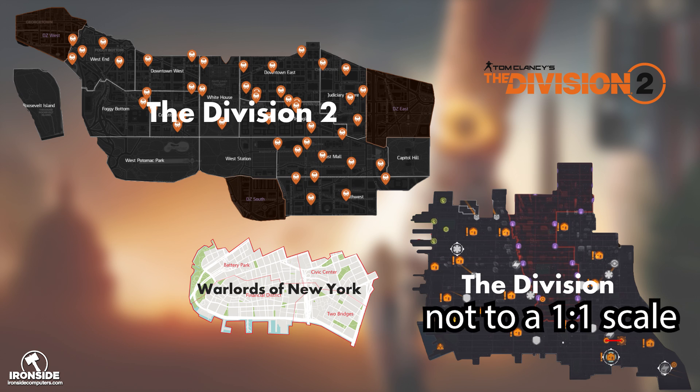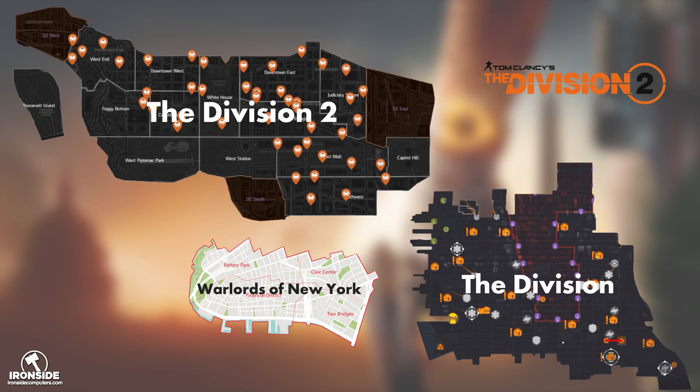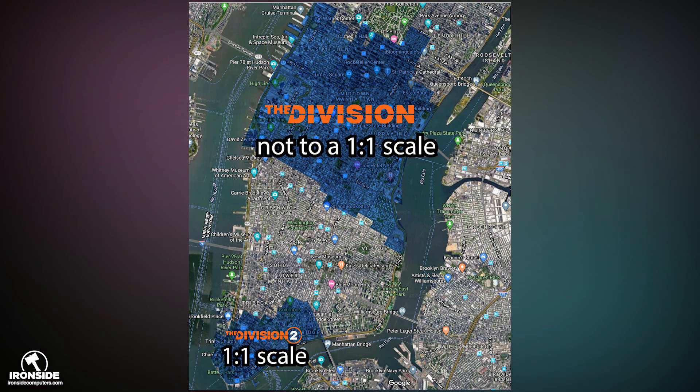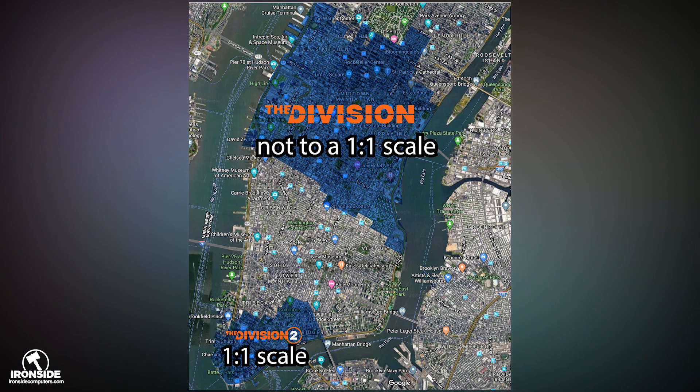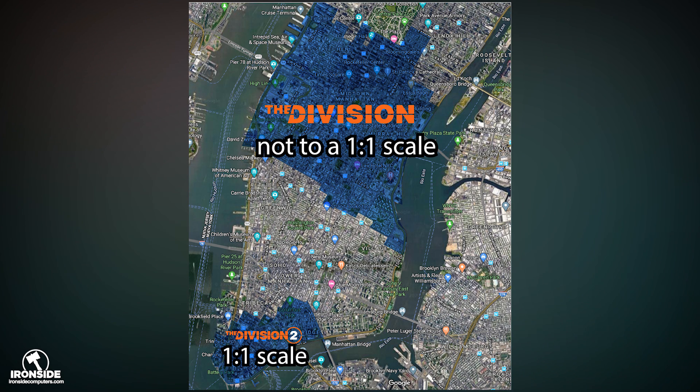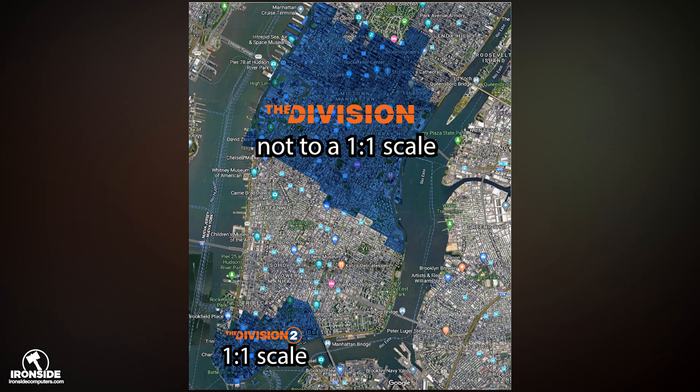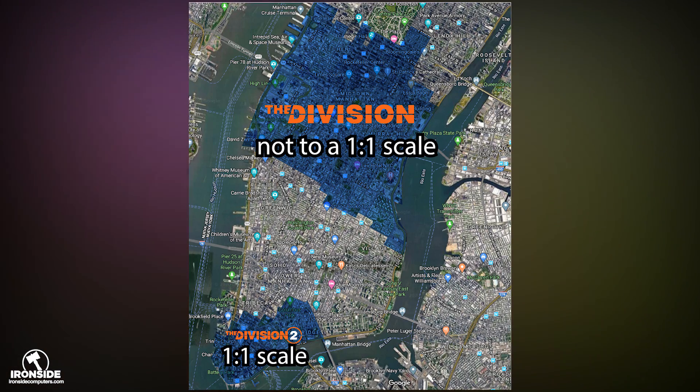Below that we have the Warlords of New York map, and to the right we have the Division 1 map, which isn't actually to a one-to-one scale. If you compare the sizes, the Division 1 map covers the very north midtown Manhattan area, and the Division 2 Warlords DLC covers lower Brooklyn. The Division 1 map looks way bigger, but because it wasn't one-to-one scale, it makes the Warlords DLC map look tiny — it was probably about half the size shown.